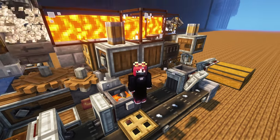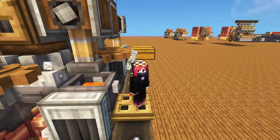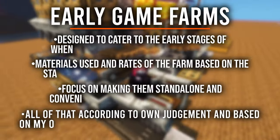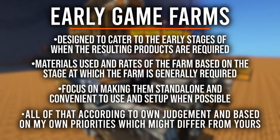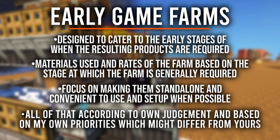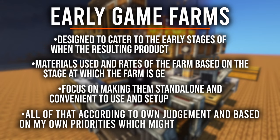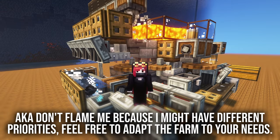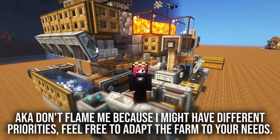In case you didn't watch the first episode, Early Game Farms is a series of Create schematics and guides focused on the early game. But how much 'early game' will depend on the products we're going to be producing. For example, wood is needed very early on, so a tree farm should be as accessible and cheap to build as possible. While precision mechanisms are harder to produce and will start to be more relevant after we're already producing brass and other more complex items. It's important to keep that in mind because the rates, scale, and materials used will entirely depend on what I deem appropriate.